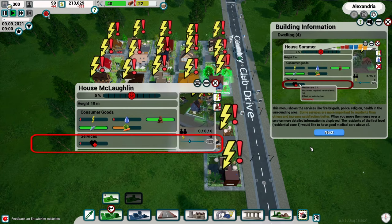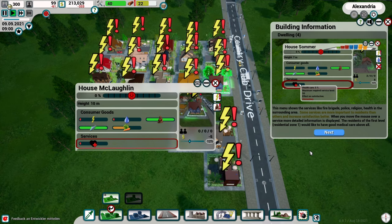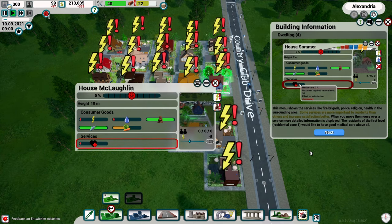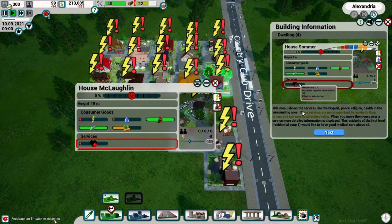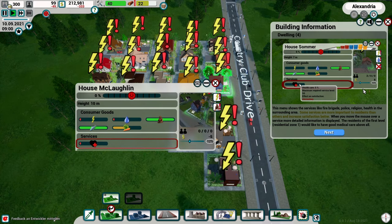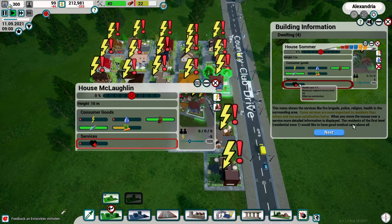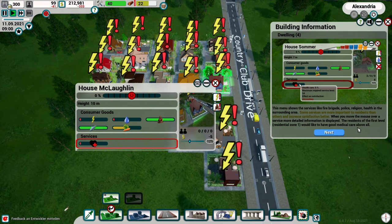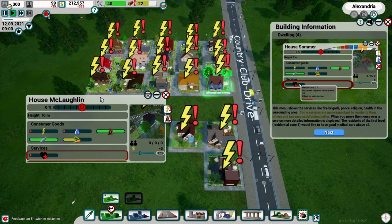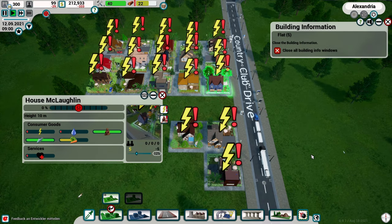You can see which services are needed - some are more important than others. Residents of the first zone usually just need a good doctor close by. This menu shows services like fire brigade, police, religion, and health in the surrounding area. When you move the mouse over a service, more detailed information is displayed. The residents of zone one would like to have good medical care above all. As we level up these homes there'll be more services that show up.